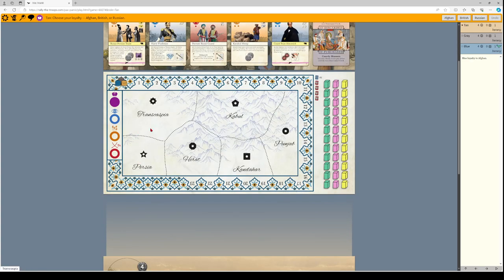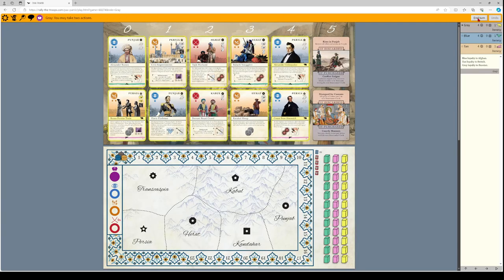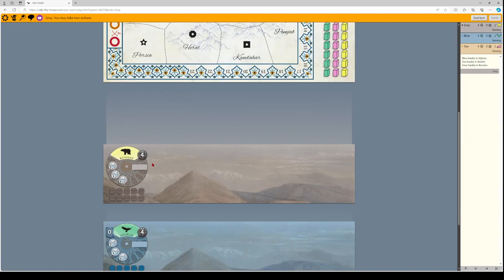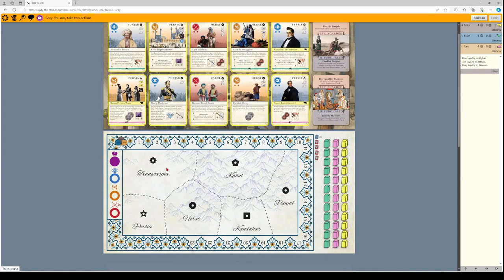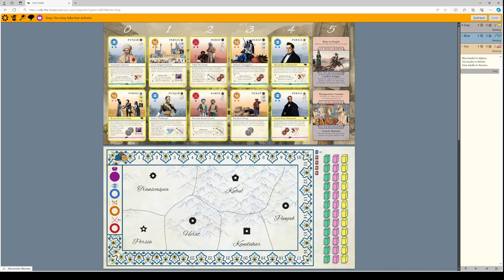How does scoring work? After each player has selected their loyalty — we see we have Russian, British, and Afghani — each player, in reverse order, takes two actions. The rule of twos comes in frequently here: everyone starts with four dollars and gets two actions. You can have up to two cards in your hand by default, and up to two cards on your field by default.